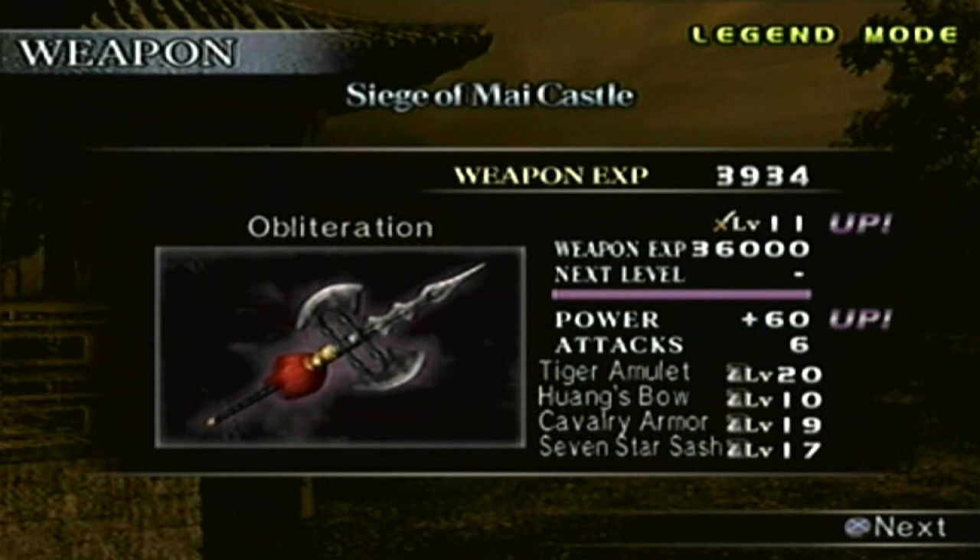Just like any other level 11 weapon, the attack power is plus 60. The 4 items equipped are: Tiger Amulet - additional attack, level 20; Huang's Bow - additional bow attack, level 10; Cavalry Armor - additional mounted defense, level 19; and the Seven Star Sash - additional luck, level 17. To get it, defeat every enemy general and officer except Guan Yu, get 50 KOs, secure both gates, keep all allies alive, and make sure you get the 50 KOs before securing that second gate.